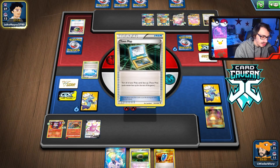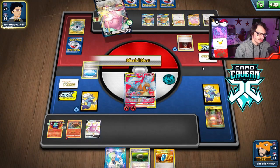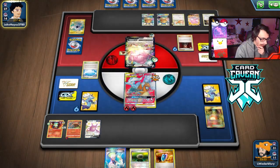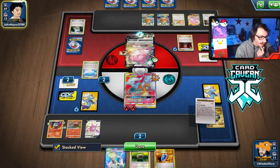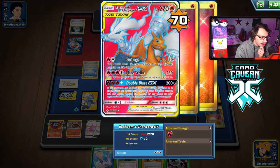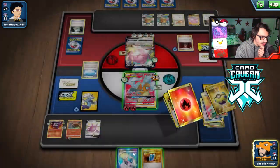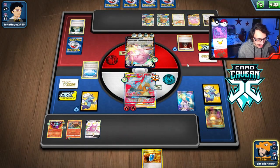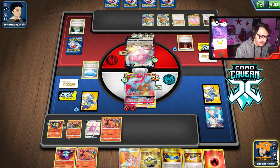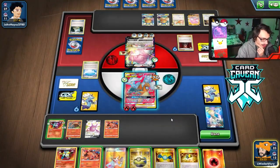They came in for 70. If I can get 5 energy I can Double Blaze knock them out. Crobat for 8, let's see what we get. We didn't get there. I could do Dedenne, but I lose another Emboar Rare Candy. I could Double Blaze for 200 and knock out with Heatmor, but they'd have 10 HP left because of the Cape.